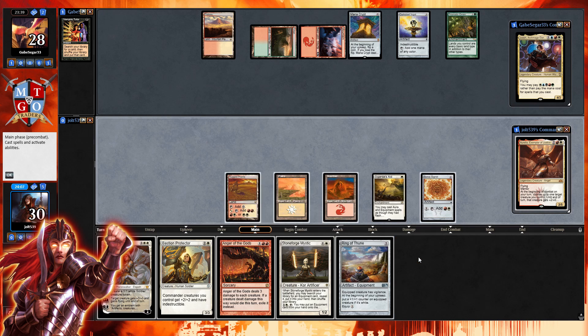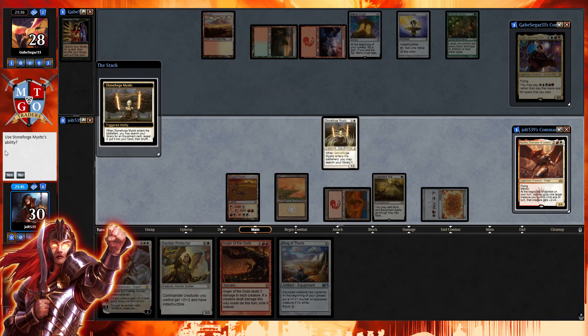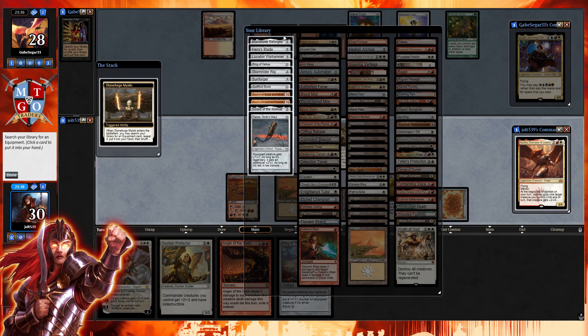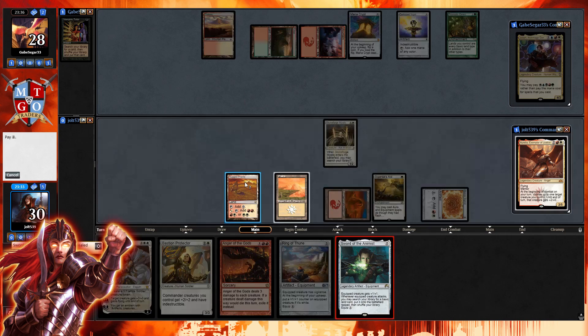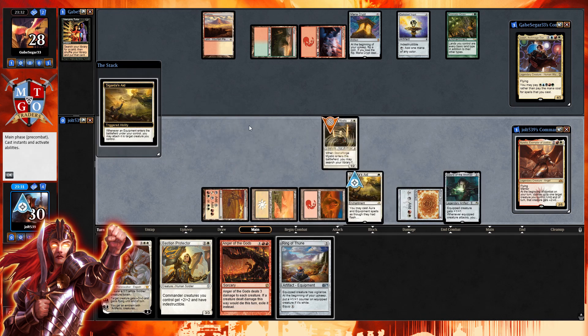Next turn we can get down Aurelia and start putting pressure on our opponent. They might have grabbed Prismatic Omen off that Vampiric Tutor. Do we want to go for Aurelia now or use Stoneforge to search up equipment? Let's go for Stoneforge Mystic and do some setting up — grab Sword of the Animist. Worst case, we just start swinging in with Stoneforge to hit land drops. Let's get down Sword of the Animist to equip next turn.